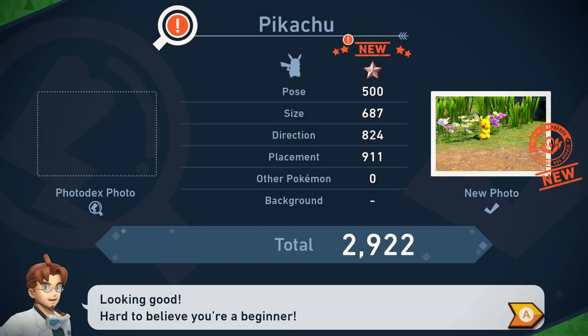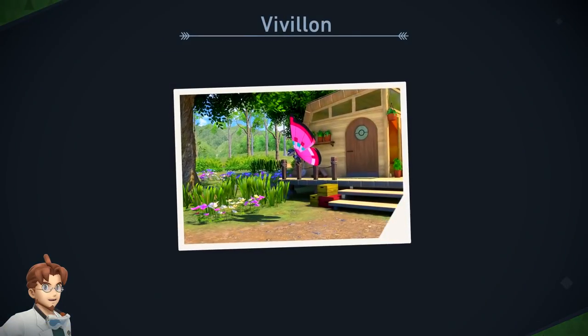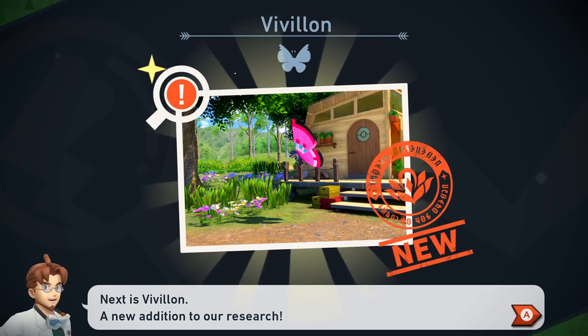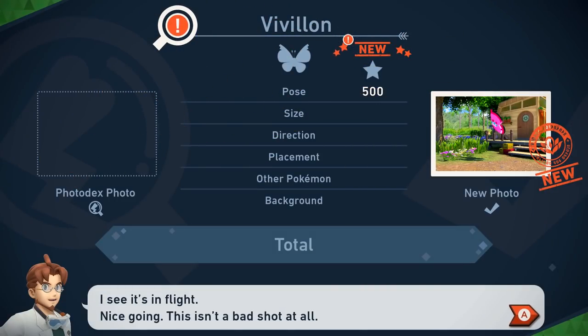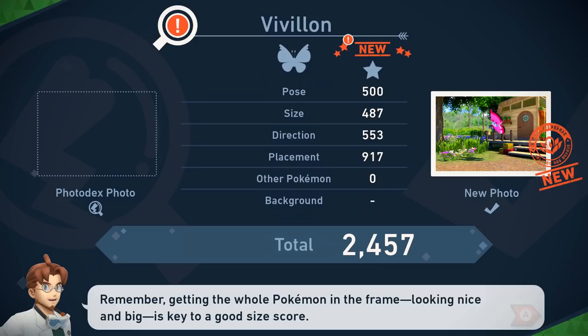Remember this and you'll be fine: get the Pokemon nice and big in the center of the frame and snap the shutter. With all that in mind, here's your evaluation. Obviously there's only one Pokemon there, but almost 3,000 points — not too bad. Looking good. Hard to believe you're a beginner. So there's our one star. I guess we need to get more stars to move forward. And Vivillon — this one wasn't as good.